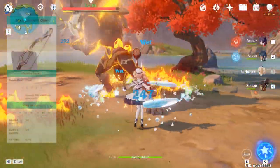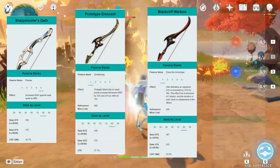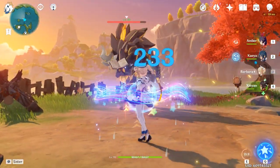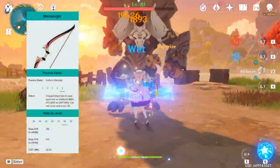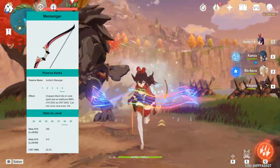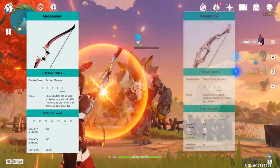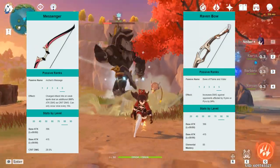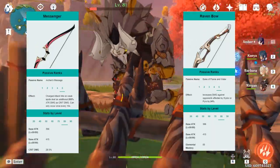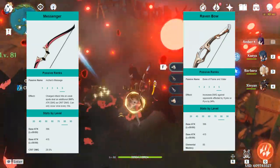I've compared 4 weapons: the 3-star Sharpshooter's Oath, the forgeable Prototype Crescent, the Blackcliff Warbow from the shop, and the 5-star Amos' Bow. There are a couple of other 3-stars I considered. I chose not to calculate the Messenger since its extra hit only procs once every 10 seconds, and since the damage is split into 2 instances, I assume it's weaker since only one of those hits will melt and the effect doesn't happen often enough. The Raven Bow does extra damage against hydro enemies, has elemental mastery as a substat, and has a high base attack for a 3-star bow, making it synergistic for vaporize reactions — but after calculating it, it isn't one of the best bows.